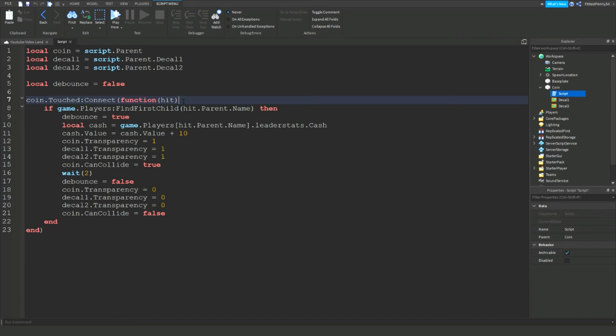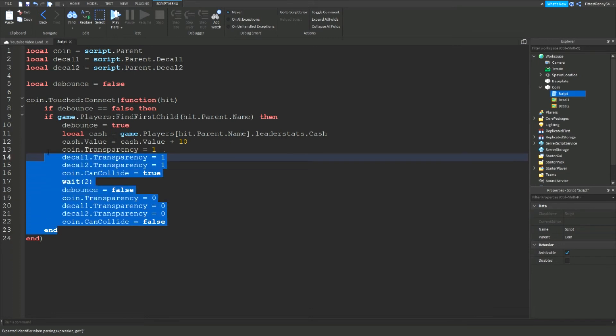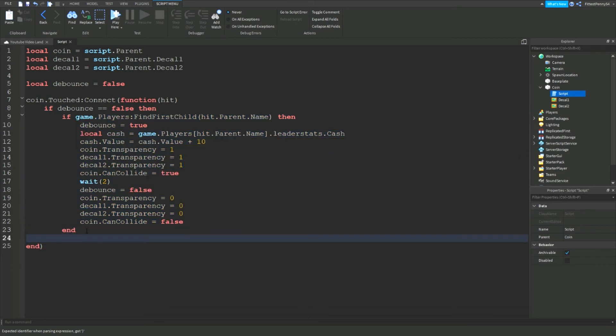I forgot to mention in the script: we need an if statement — if debounce is equal to false, then. Now select all of this and click the Tab button on your keyboard to indent it, then add another end. That fixes the debounce issue.